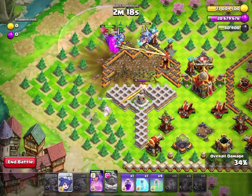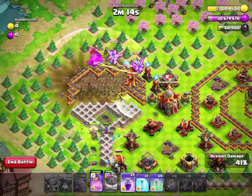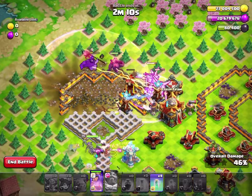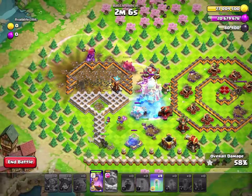We'll drop all three of these Mech dudes, put the Queen down here, and then go 1, 2, 3, 4 on all the Witches. We can Rage through here, Freezing the Town Hall and the Scattershot. They will take all that stuff down.